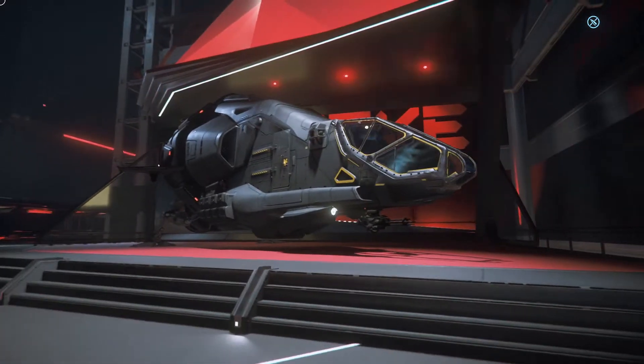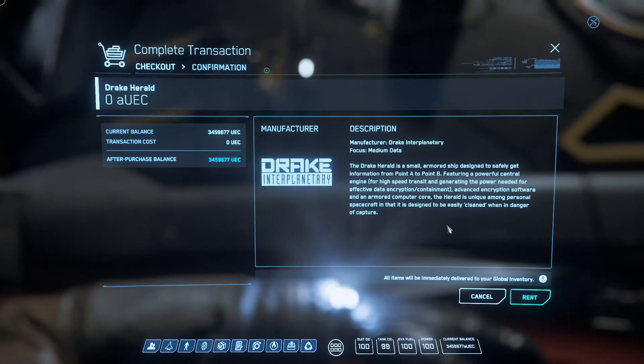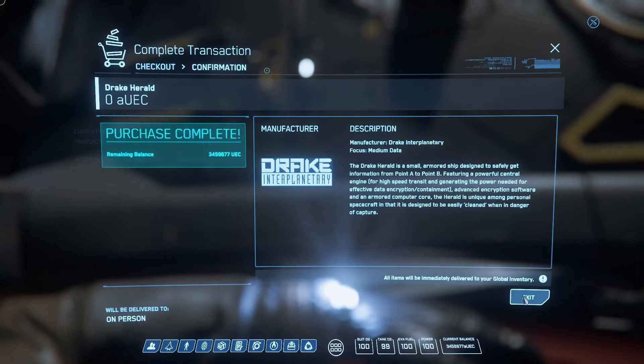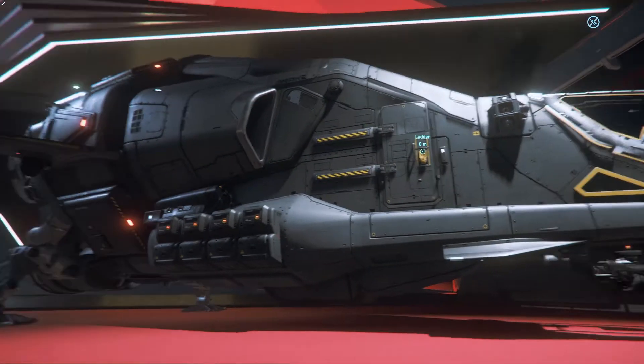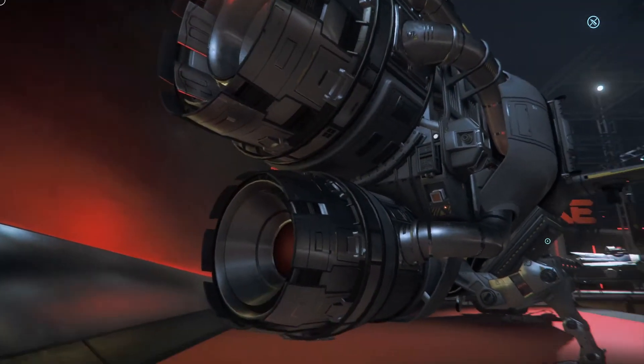Here is the Drake Herald. Right now, because the gameplay mechanic isn't in yet, it's a data runner — a small armored ship designed to safely get information from point A to point B. It features a powerful central engine for high-speed transit, generating power needed for effective data encryption, containment, advanced encryption software, and an armored computer core. The herald is unique among personal spacecraft in that it's designed to easily wipe data when in danger of capture — so basically you pick up data, run it, and if you get captured you can dump it without too much trouble.